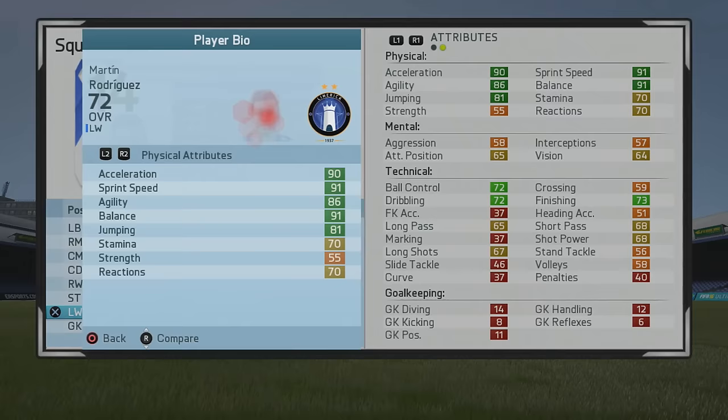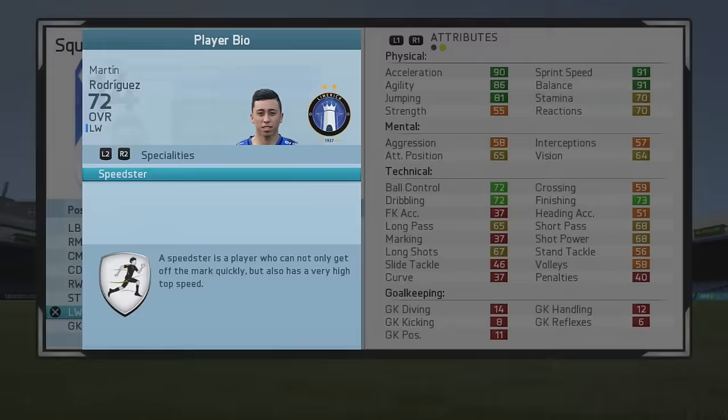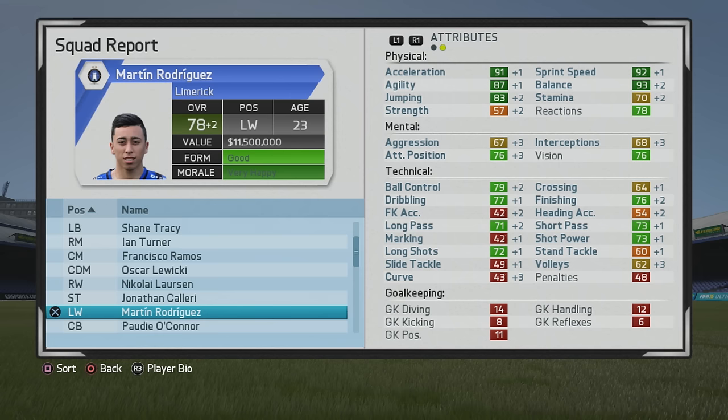I played him all over the pitch and he was very solid, a very well-rounded player. He's 5'6", plays left winger, right winger, and CAM, right-footed with high/low work rate. He has 4-star weak foot and 4-star skill moves, which are very good to go along with his solid base stats at the start, but we'll see how he continues to grow over the years.